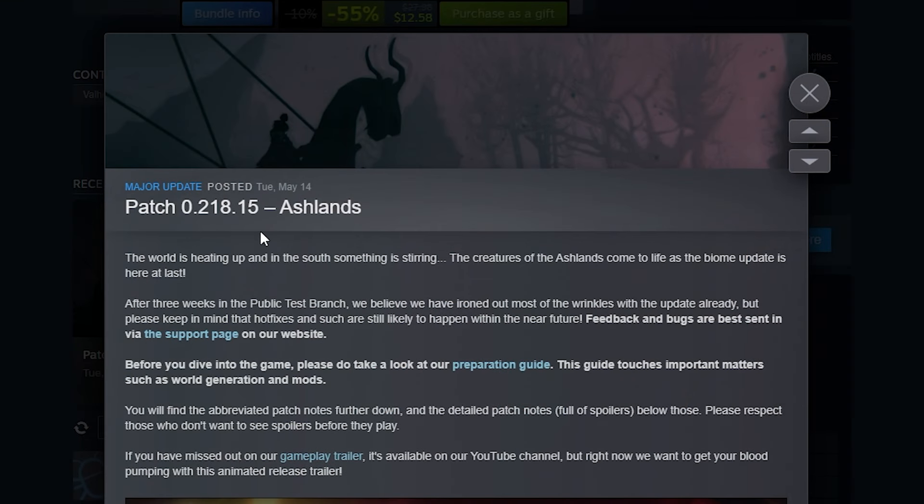Patch 0.218, which was released today, Tuesday, May the 14th, says the world is heating up and in the south something is stirring. The creatures of the Ashlands come to life as the new biome update is here at last. After about three weeks in the PTB, they believe they've ironed out most of the wrinkles and the update is ready. But they'll have some hot fixes and stuff like that, of course, in the future.